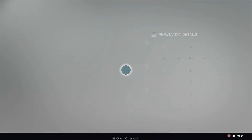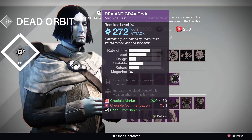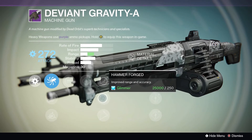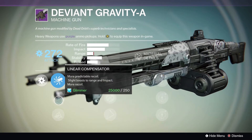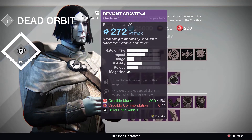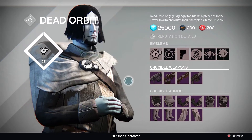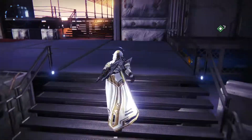The last of the three factions is Dead Orbit, and the only suggestion I have here is the Deviant Gravity A. This gun is such a solid machine gun if you haven't got anything better or if you haven't got a Jolter's Hammer. It's just a really good gun in both PvP and PvE. It has Surplus so you can find more ammo for it. Hammer Forge is okay but Skip Round is good too, and Spray and Play is also fine. It's just one of those solid all-around guns. You're probably better off waiting for a package — levelling up your Dead Orbit rank — since random drops can actually be way better.